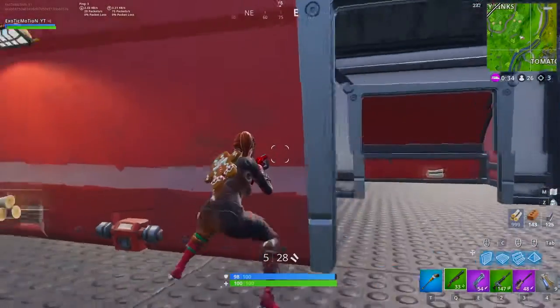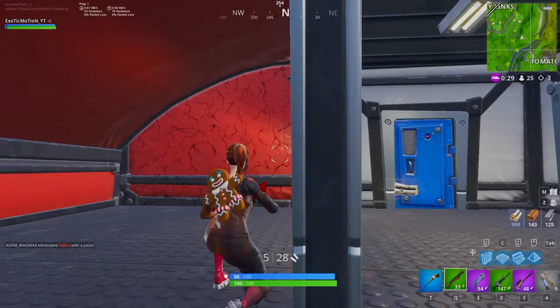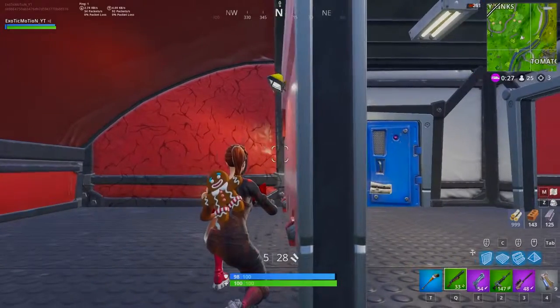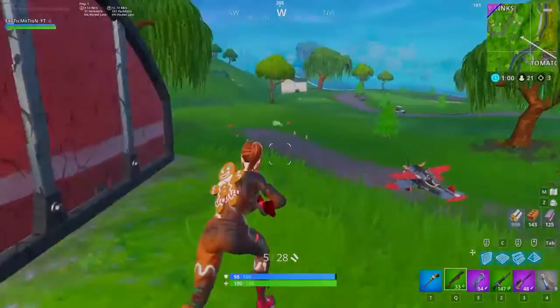A little tip for step three: come next to this small wall and you can actually third-person peek the door. If you hear somebody coming, you can watch them walk in and get ready to shoot them with your shotgun. It makes things a little bit easier.